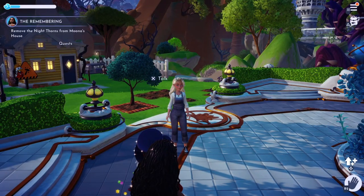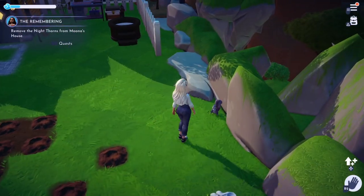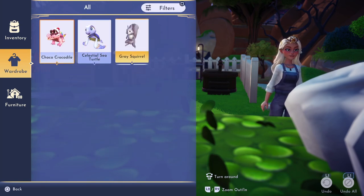If you want new animals to be added to your companion list, then just keep on watching. Over here we have a grey squirrel and I've already added them to my companion list. I'm going to show you how I did that.